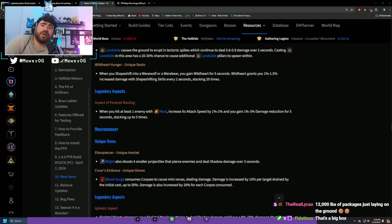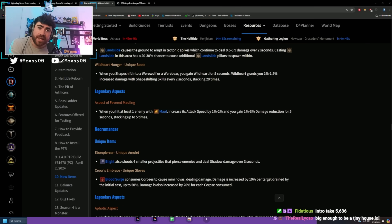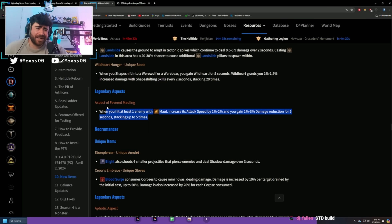Welcome to a Diablo 4 leveling guide for Druid in Season 4. In past seasons we had great aspects to level with — last season the Rabies aspect gave really low cooldown, and prior seasons gave us the Subterranean aspect for landslides from Poison Creeper. This season the new aspect is for Maul, granting more attack speed and damage reduction, which is pretty terrible, so I don't plan on leveling around it.